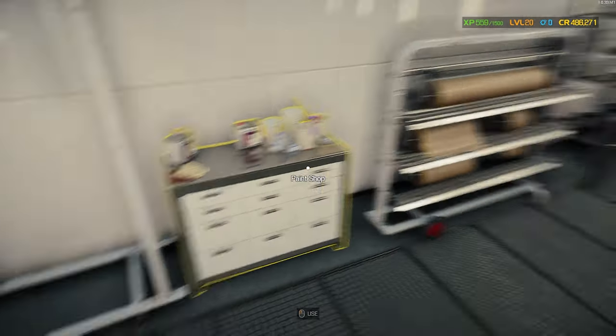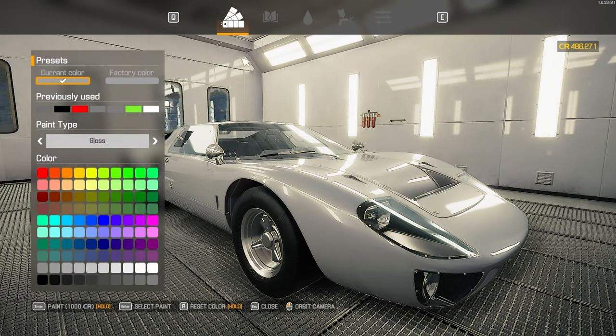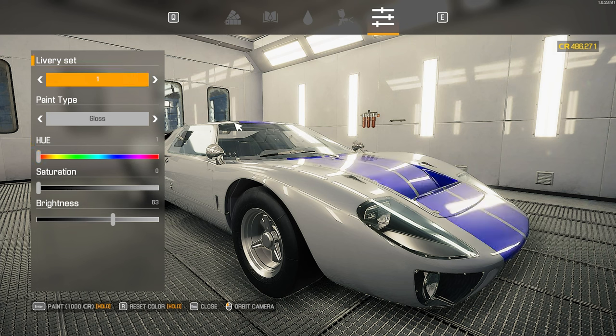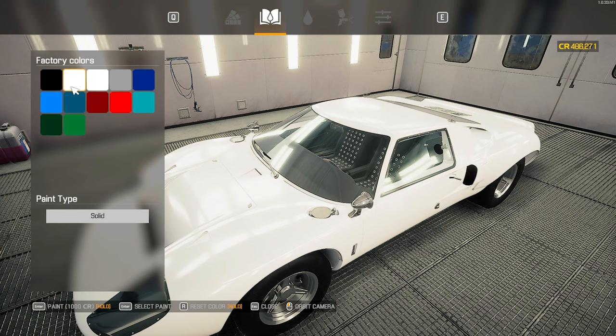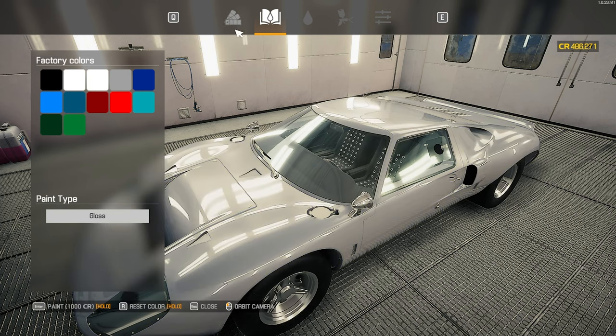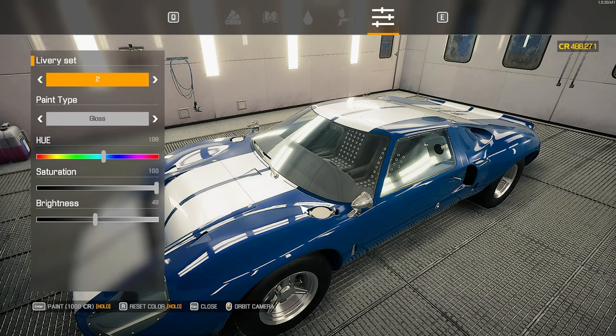Here we are in the paint shop — this is going to be a tough one because there are so many iconic looks. Let's see if we have any liveries. The livery sets we have to choose from are blue stripes, white stripes, and black stripes — that's it. I'm thinking we go with the iconic blue with white stripes — it's just such an iconic look for this car. They have factory colors over here too. I'm really digging that blue — we'll do the white stripes. There we go — blue with white. Let's paint it.